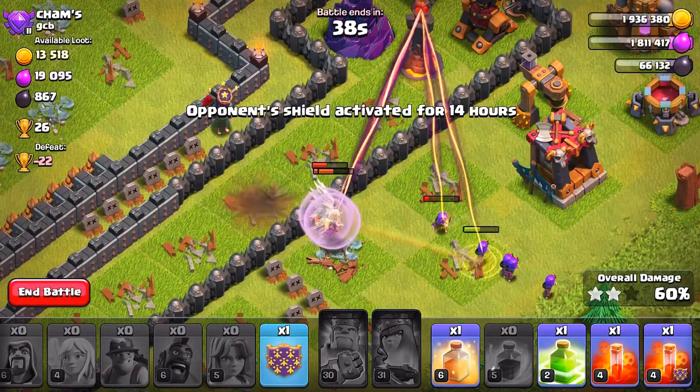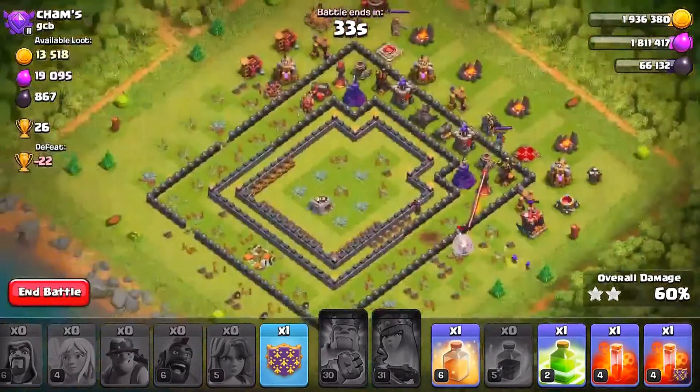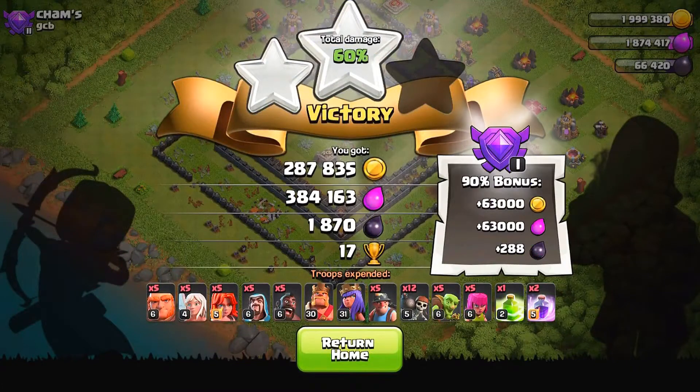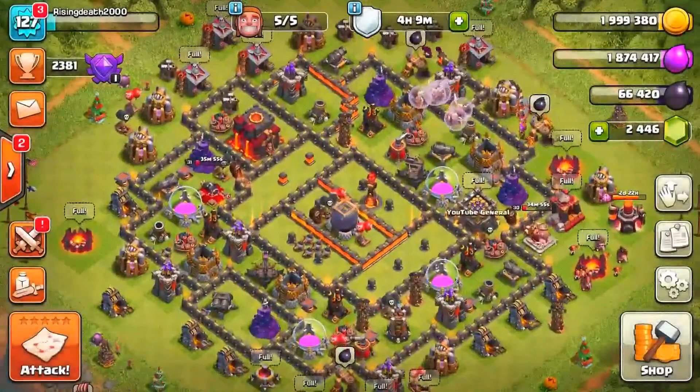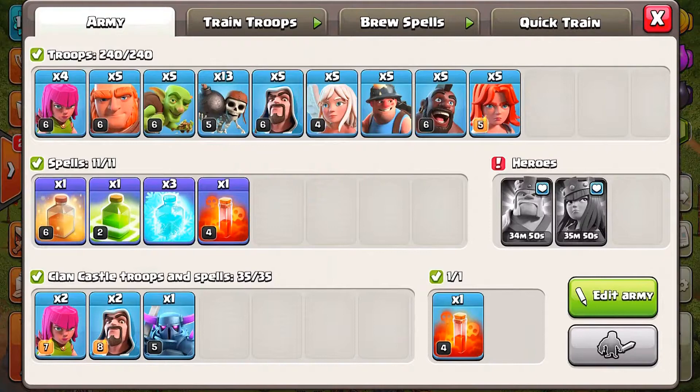That wizard was totally heroic — I'm actually pretty stunned and pretty happy with this. We ended the attack. We only had a couple of archers left but we got a total of 60% and the second star, which is pretty interesting. We also got a ton of loot — 300,000 gold and 400,000 elixir, also 2,000 dark elixir and 17 trophies. Pretty happy with these results. We got the star bonus, which is great. Now we're going to do another attack with different spells — three rage spells, a jump spell, and a heal spell. This should be pretty interesting.